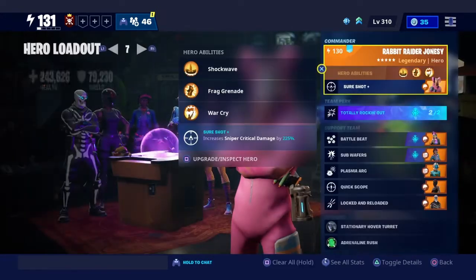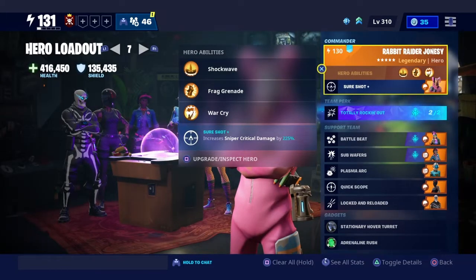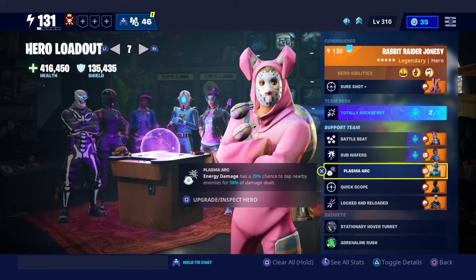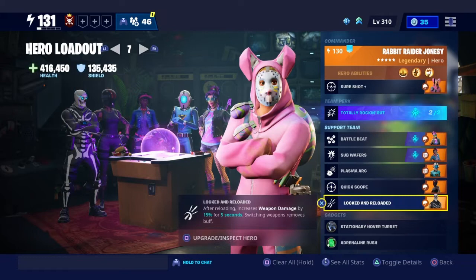This is going to be the loadout we're using — Robert Jonesy for more crit damage, and plasma arc so we can chain bullets a bit more, quick scope for damage, and lock and reload for more damage as well.